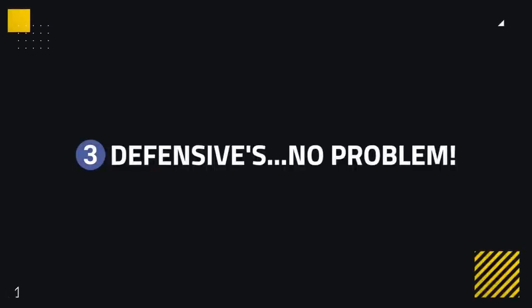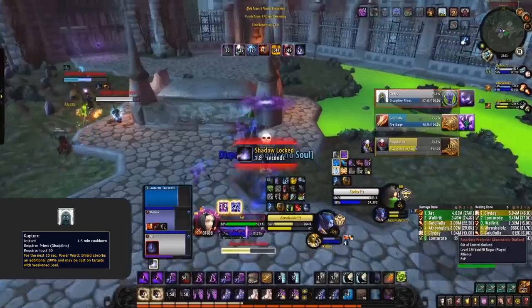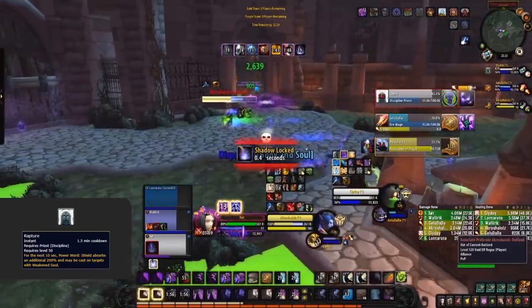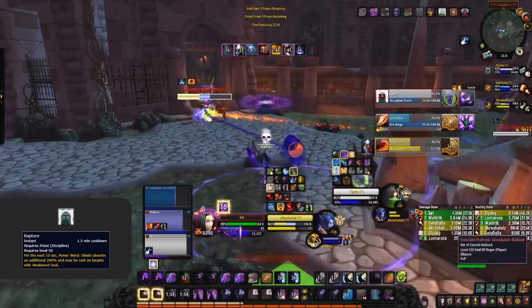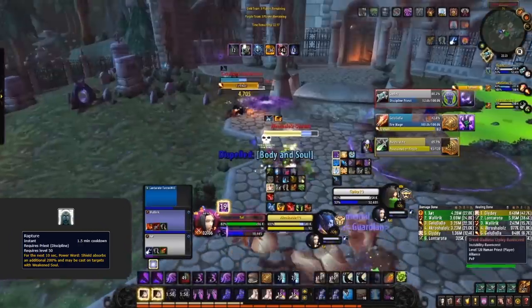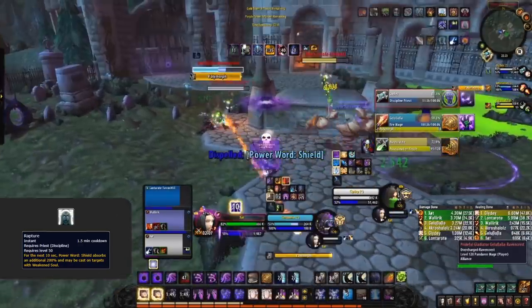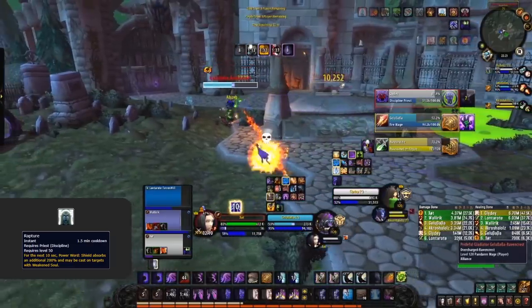Discipline Priests bring quite a few defensive cooldowns — namely Power Word: Barrier, Rapture, and Pain Suppression. Whilst all are very strong, these defensive cooldowns can actually be played around. Rapture buffs the Discipline Priest's shields by 200% and makes them spammable. Kicking a Priest on Holy during Rapture makes them unable to use these shields. Not to mention, the biggest counter to Rapture is in fact Purge. If your composition or class has one, make sure that as the Priest is shielding with this cooldown, you instantly purge the shields — this renders Rapture utterly useless.